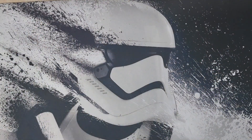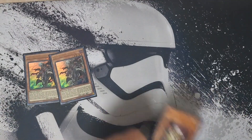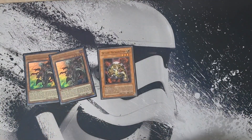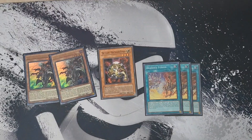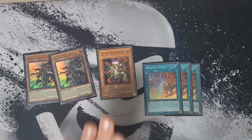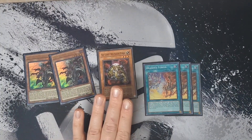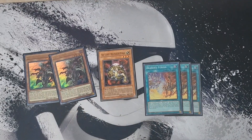Just like last time we're playing a very small Branded package — in fact a smaller one this time. We're playing two copies of Fall of Albaz, one Light Hex Shield Fusion, and three copies of Branded Fusion. The Light Hex Shield Fusion is exclusively to go into our Albion plays and can be replaced by any other light monster; I just haven't found a better option yet. It's also a really good card to enable our Dragoon plays.